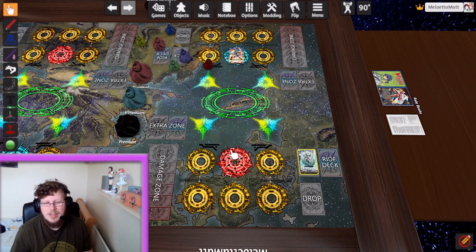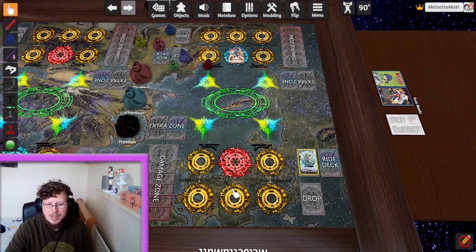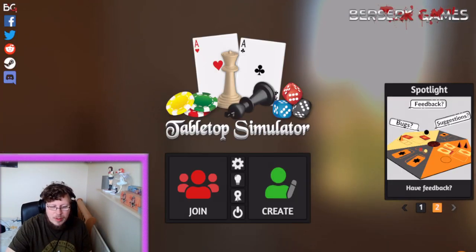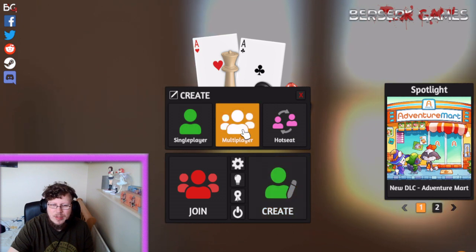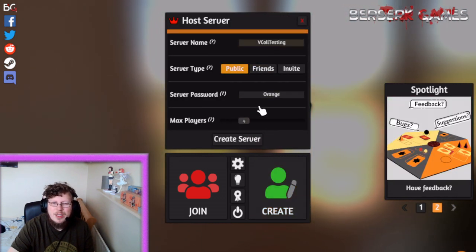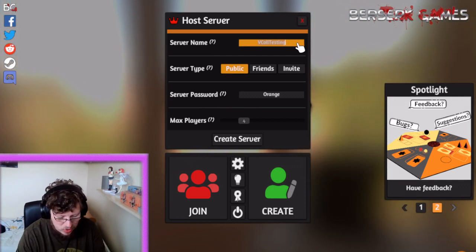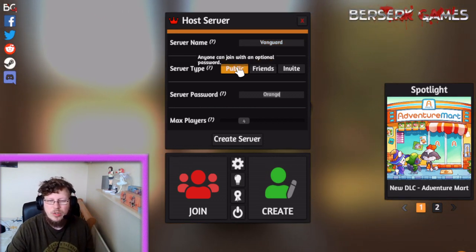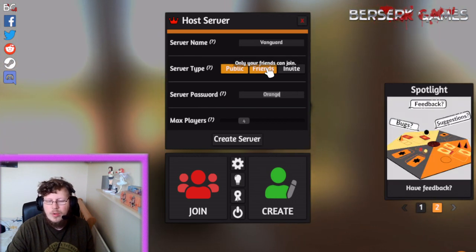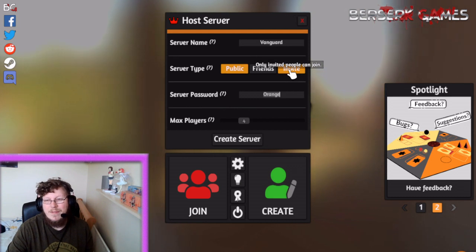Now we've covered the basics of commands, I'll show you how to create rooms and join other people's rooms — another common question. Let's exit back to the main menu. To create a multiplayer room you go to Create then Multiplayer. The server name can be whatever you want. The server type controls how people join: Public means anyone can join, Friends limits it to people on your Steam friends list, and Invite means people can only join if you directly invite them.